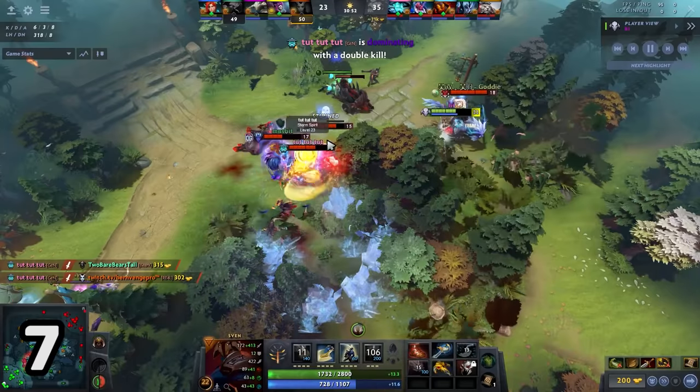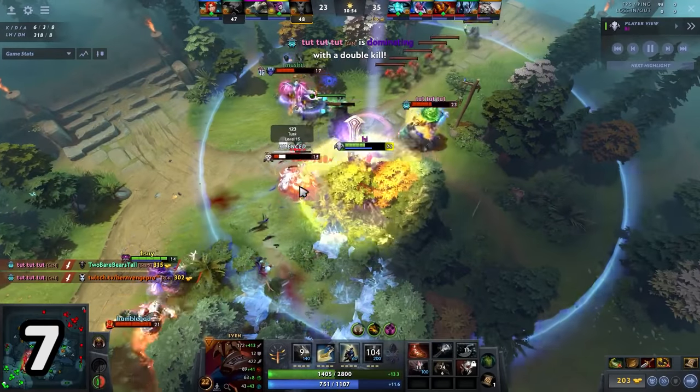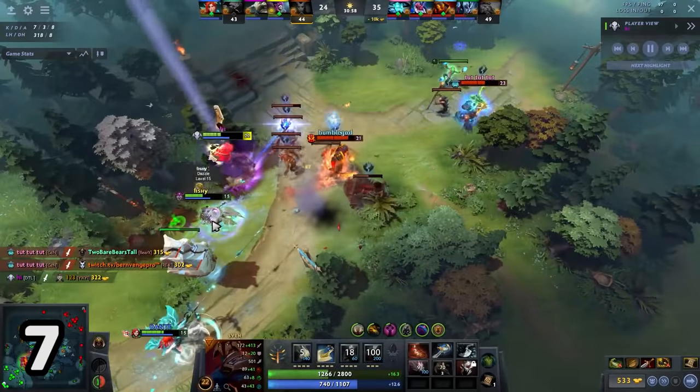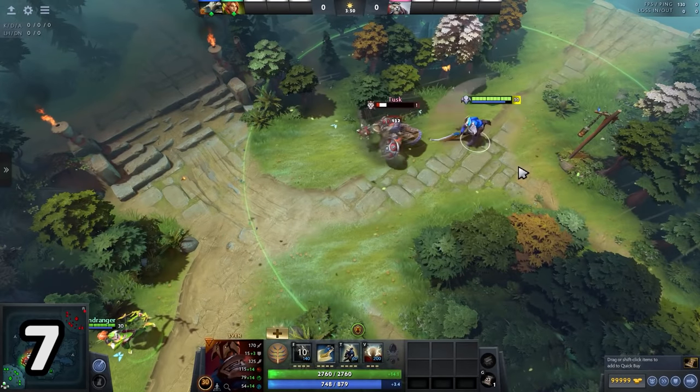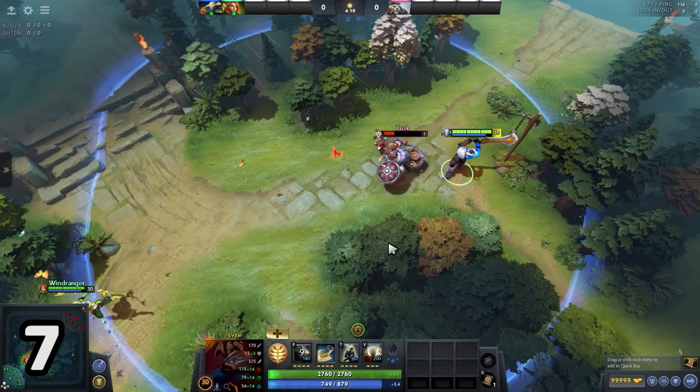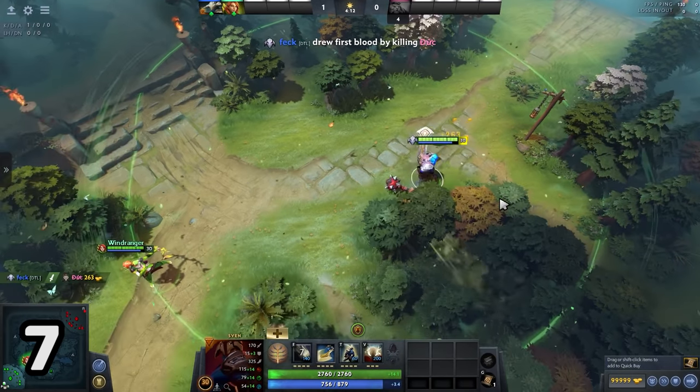Windranger has a pretty OP shard ability, but your opponents can use it to initiate or get away when you blow them in the wrong direction. Instead of blowing the target towards your teammate, try blowing them perpendicular against trees, cliffs, and walls so your target will get stuck.